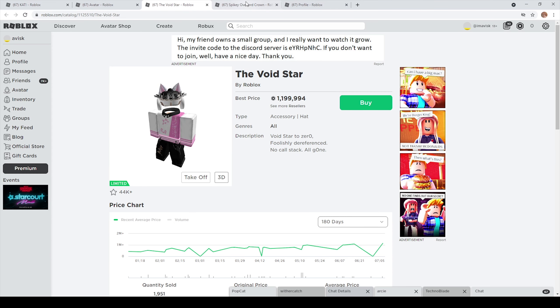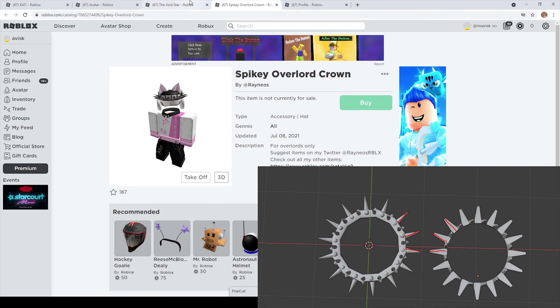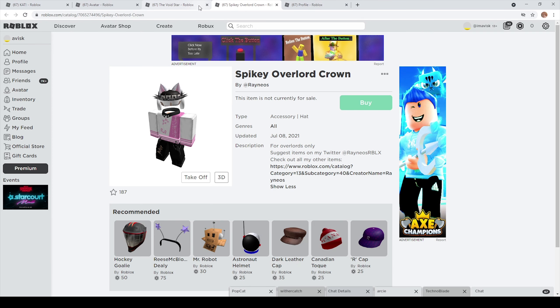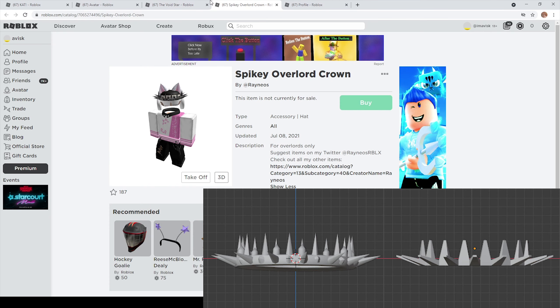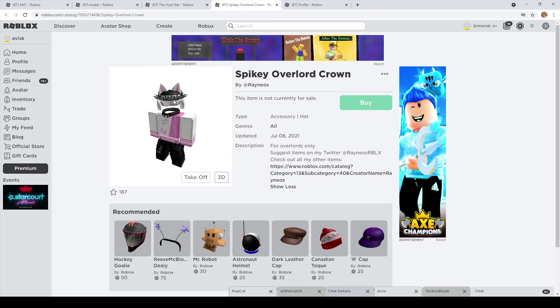Now if we compare both of these variants right here, we can see that the spikes are placed at the exact same places — one spike right there, one spike right there, one there, and one there as well, and so on. These spikes are literally placed at the same positions, and not only that, they're also at pretty much the same angle as they are on the Voidstar hat. The only difference is the extra design elements, and that this one is a little bit thicker, but other than that they're pretty much the exact same item.